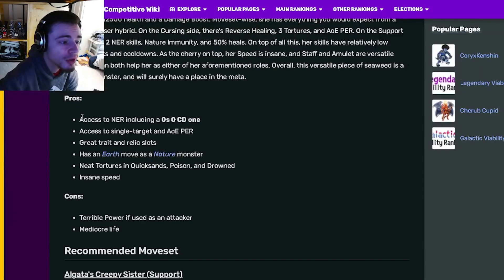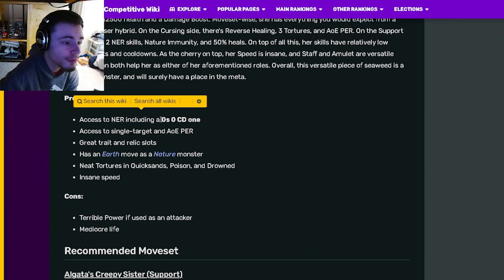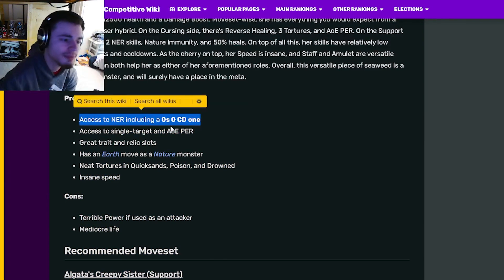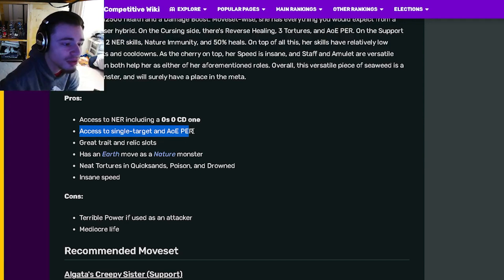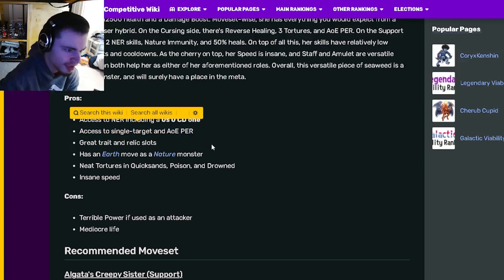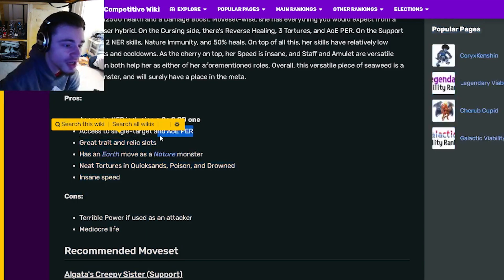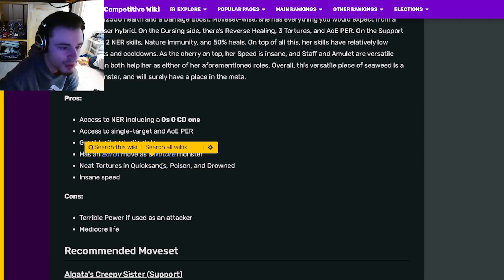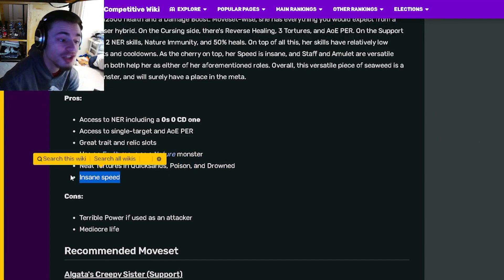If we go on down here to her pros, she has access to negative effect removal, including a 0 stamina and 0 cooldown one, which will of course make her an amazing support. She also has access to single target and AoE positive effect removal, which is another great supporting skill. And she has a great trait and relic slots. She also has an earth move as a nature monster, neat tortures and quicksands, poison, and drown. And she's real fast.